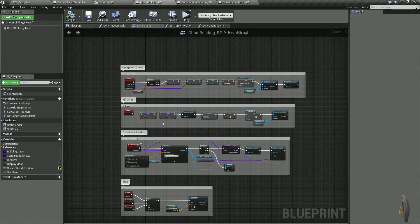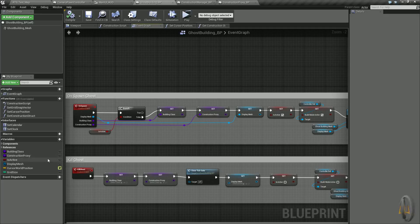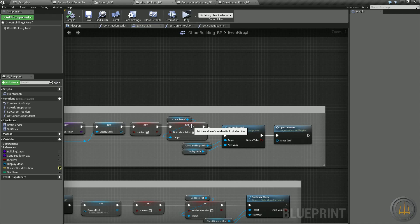In on_spawn, still inside the ghost building blueprint, we check to make sure it's active — meaning we don't already have something following the mouse cursor. If it's not active, we continue: we set our variables — building class, construction proxy, display mesh — then we set it as active so it can't be called again while a mesh is following the cursor. Then we set build mode active and set our static mesh (the ghost building mesh) to the display mesh.